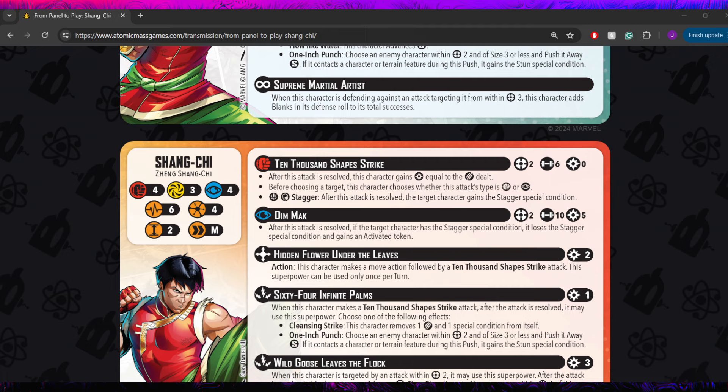Dim Mach is really solid — a hard-hitting attack for when you have the power. The play pattern is interesting: use a 10,000 Shapes Strike to hopefully get that Stagger, then follow up with Dim Mach to put an Activated Token on them. This is really good against more durable Kaiju-like models that survive the 10-dice attack. And unlike many similar abilities, it's binary: either they have Stagger and get activated, or you're just doing massive damage. No conditions on its own — making for some interesting decisions about when to use it.